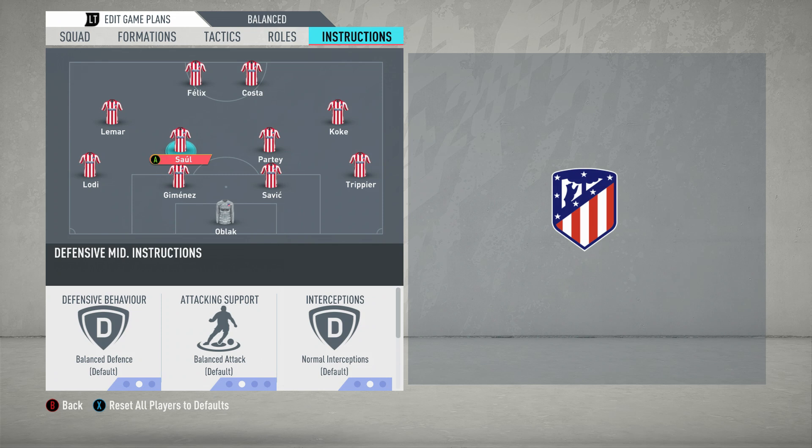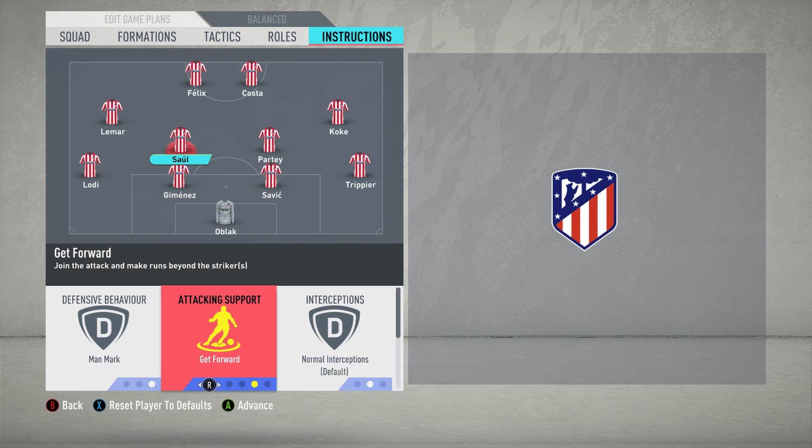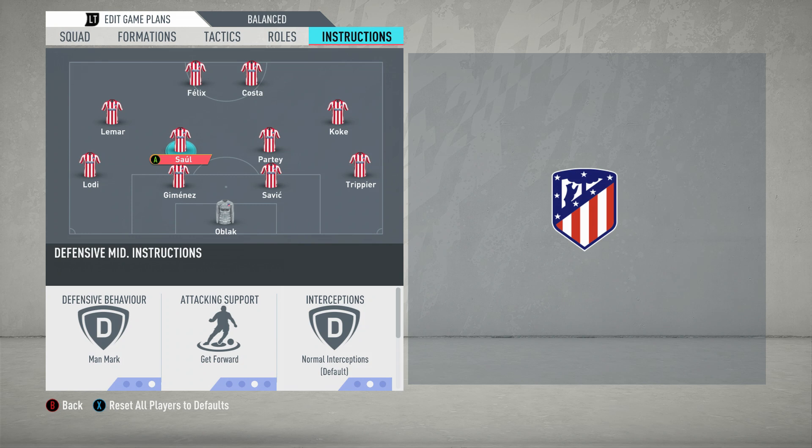Then we move on to the other midfielder, who's more of a box-to-box man — that's going to be replicated in his instructions. You want to change it to man-mark again, stick tight to your opponent, stopping the avenues of passing and laying the ball off. But then you want to change him to get forward — that's how you make a box-to-box man, because as a holding midfielder he will do his defensive duties but also get forward as well. Saul and Koke are absolutely ideal for this — terrific players. You also want to change their defensive position to cover centre as well, just like Partey. No need for them to cover the wing. You want both centre midfielders to remain in that central midfield block.